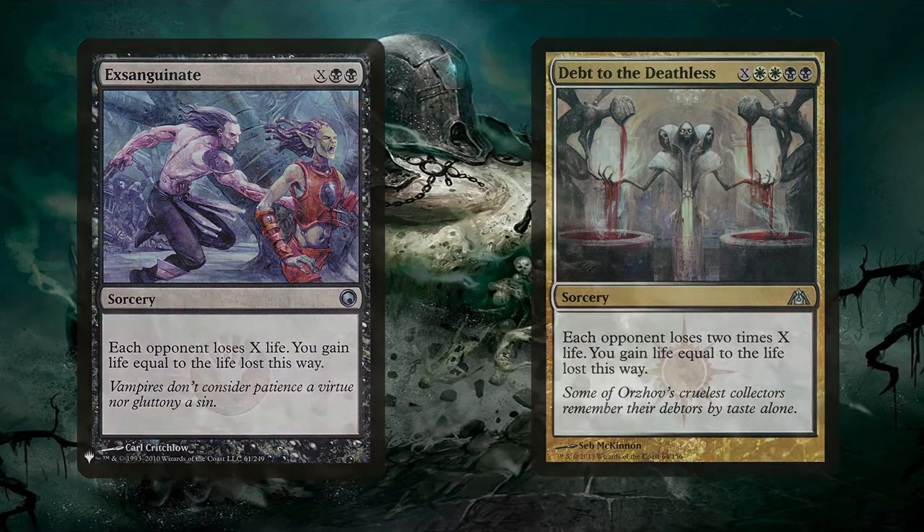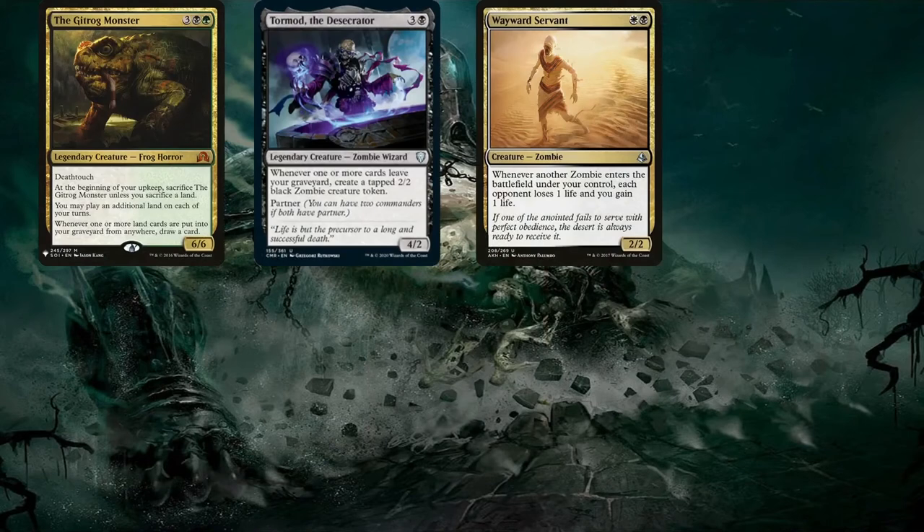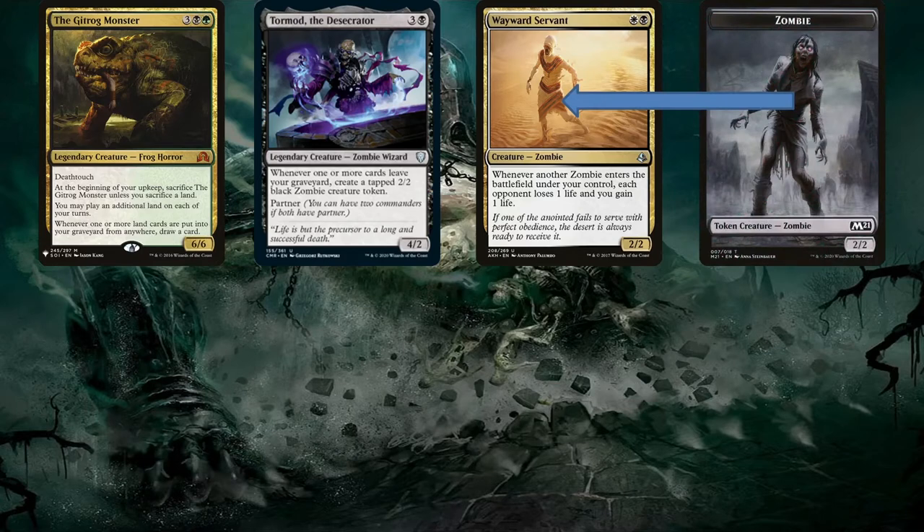Another potential engine is the Gitrog Monster and Dakmor Salvage. The Gitrog Monster is great on its own since the deck runs a ton of fetch lands plus effects that let us play lands from our graveyard, but with Dakmor Salvage it can go infinite. Ideally this is done during our cleanup step: with Gitrog Monster, Tormod, and Wayward Servant on the battlefield and Dakmor Salvage in hand, discard Dakmor Salvage to trigger Gitrog — then instead of drawing, dredge Dakmor Salvage back to hand, triggering Tormod to create a zombie token, which triggers Wayward Servant. Repeat until all opponents die, as long as we have enough cards in our library.